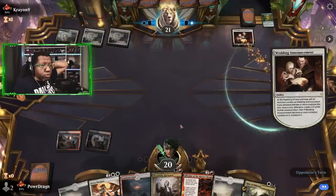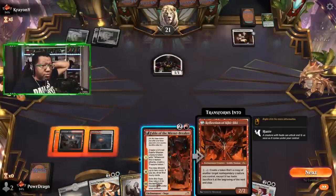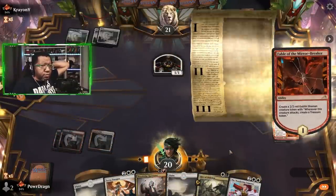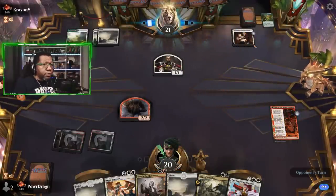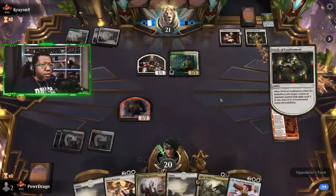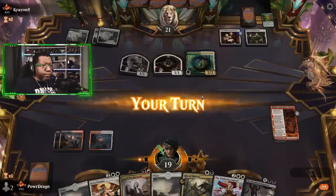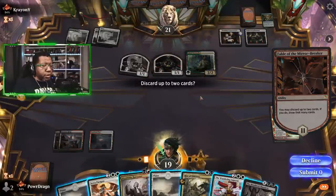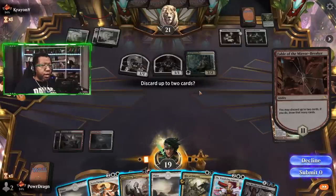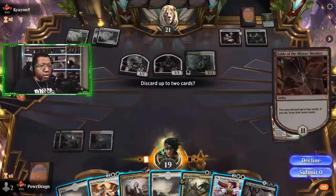Next turn we'll just play Fable, and then we can do some combination of Harvester plus Rite the following turn. Actually, we won't be a black source short because we'll be able to tap something for red. This is kind of fine. I was thinking I'd want to get rid of a Hallowed Haunting, but oh — that's a convenient card to show up here. We're about to clear the board anyway, so we'll discard zero and keep all these cards since they're all good. That was a very well-timed Meathook.